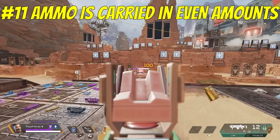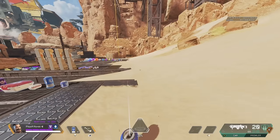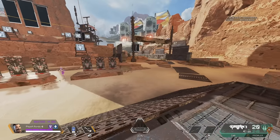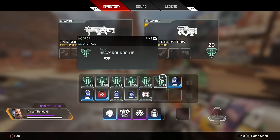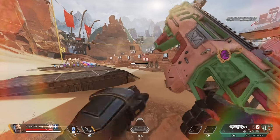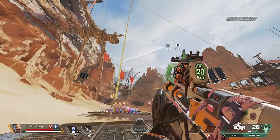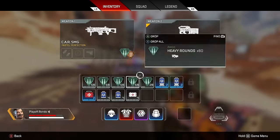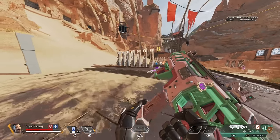Number 11: ammo is carried in stacks of even numbers, so if you have an odd amount, you're either holding too much or not enough. The three most common ammo types — energy, light, and heavy — all stack in backpack slots of 60. So you want to be holding 120, 240, or 300. For your primary weapon, ideally 240 or 300. For example, if you're holding 90 bullets for your R-301 and you see more light ammo, you should know you can carry 120 and it takes up the same backpack space. Becoming proficient with your looting will really speed up the learning curve in Apex.